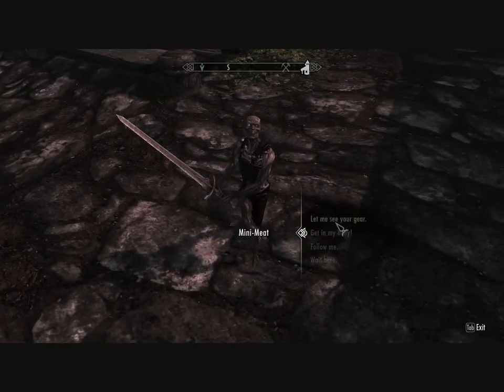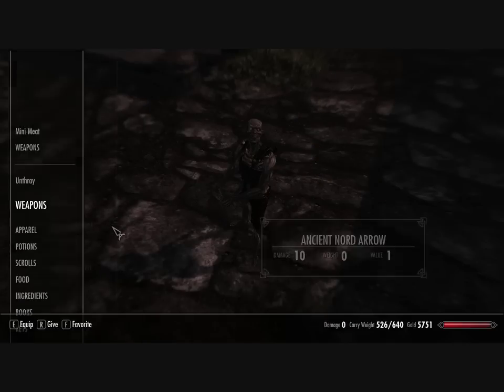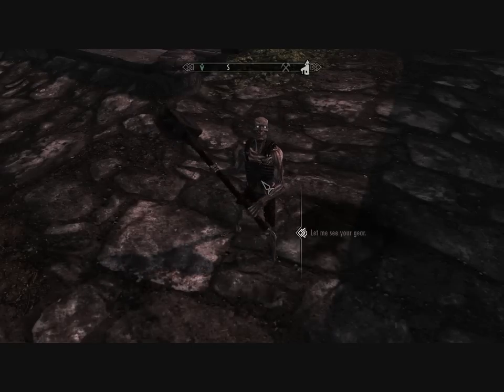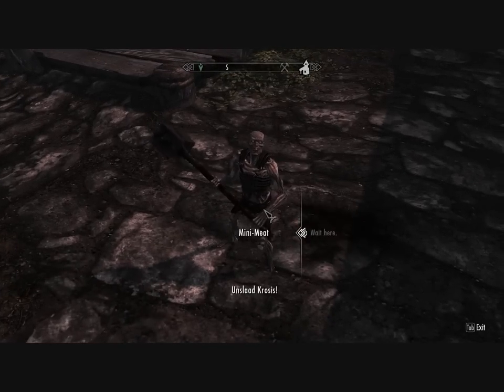You can tell him to follow you or wait there, to kind of be a little statue for you. He starts off with a sword and this amulet. If you equip the amulet, he comes to you. I gave him the Thresher, and you can see he's equipped it and he's ready to go.